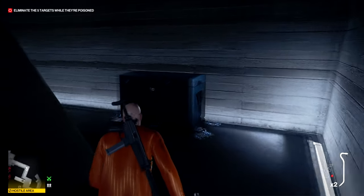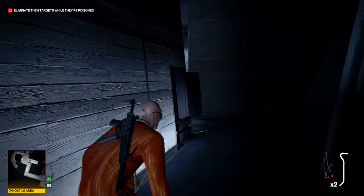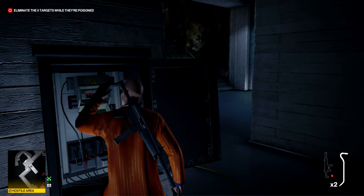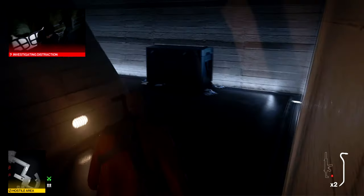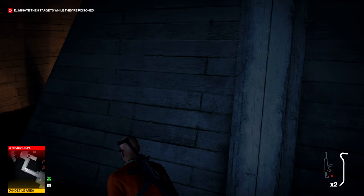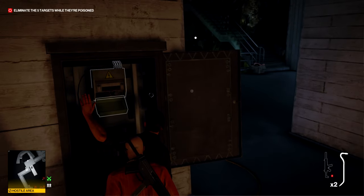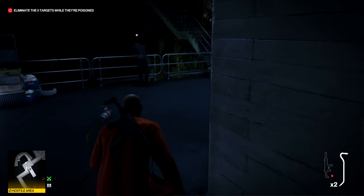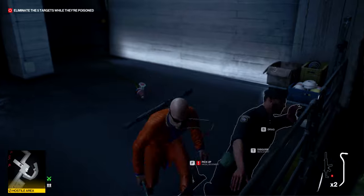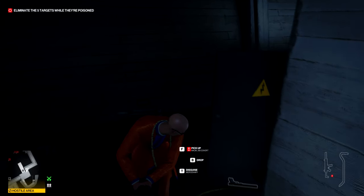We're going to use the power to draw one of these two guards over — turn the power off and one of them will come to investigate the distraction. A lot of this third level is about setting up the area and setting up the kill of the five people. Turn the power back on so no one comes over yet, and knock out the other guard. Once these two guards are both out, we can hide their bodies.